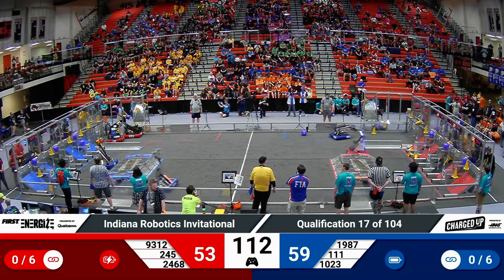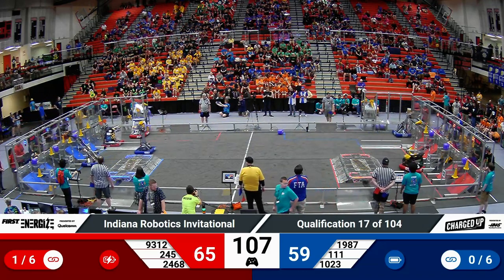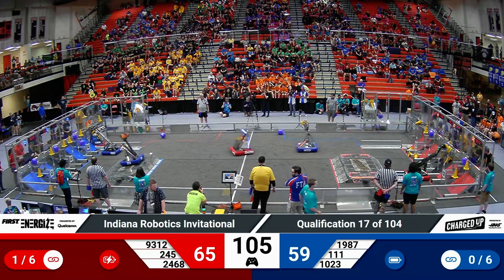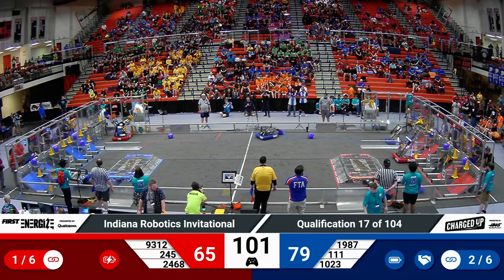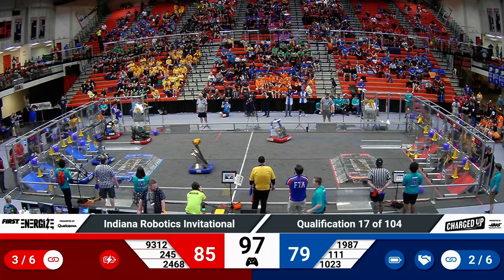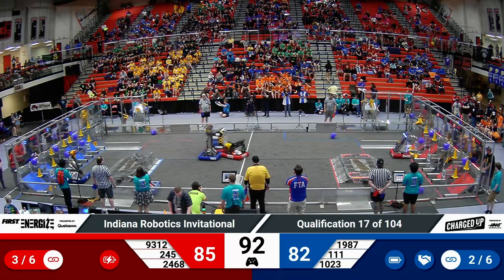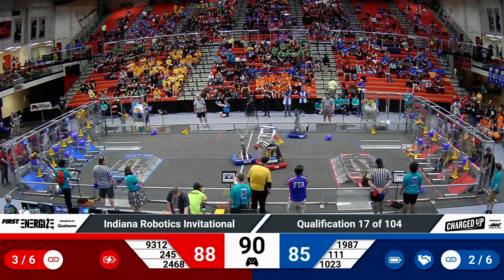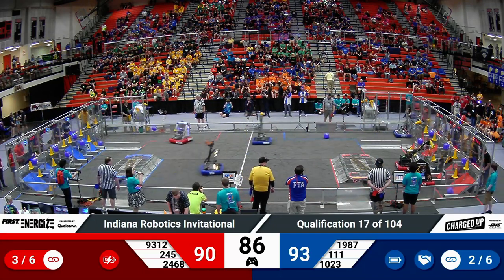Wildstang 111 crosses over that charge station — they're usually able to do so quite cleanly. They do have a momentary pause as they exit that charge station, but now they cross right back midfield, passing by their alliance partner Bedford Express. Bedford does rock back and forth on their wheels as they extend that arm outward — a challenging center of mass problem for Bedford, but they solve it. They drop that cube for three points for the blue alliance, and will head back to the loading stations alongside their partner Bronco Bots.